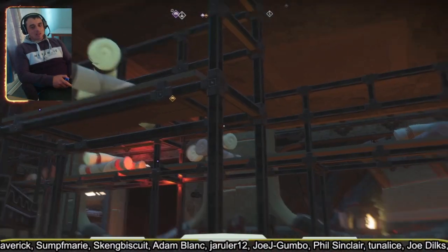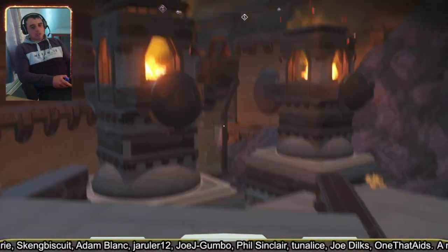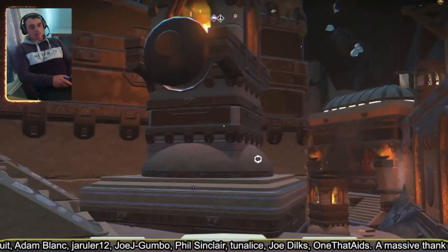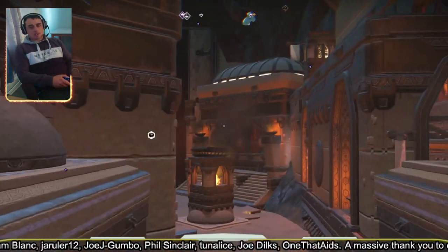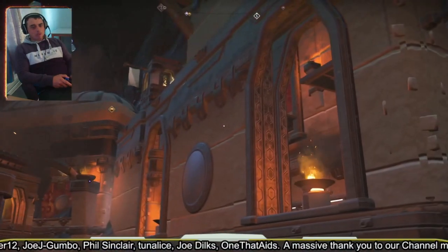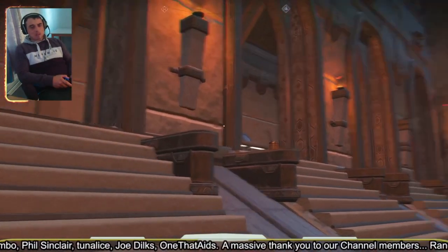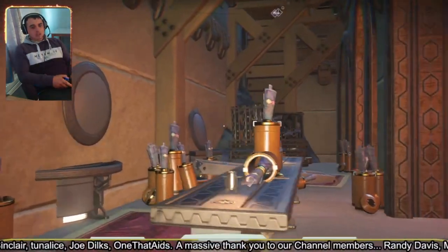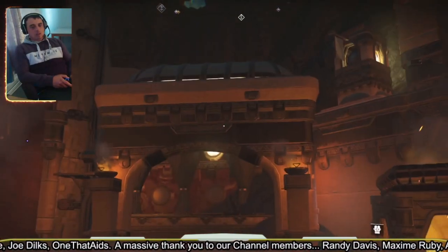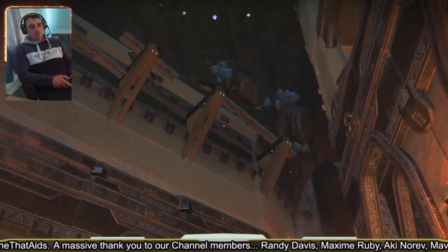Look at this. He doesn't like to do stuff symmetrically either. He does some stuff like these towers, but then he'll have different stuff on each side — that's kind of what I like to do. I like to mix it up and have different things in my base. I can't remember the last time I did a symmetrical base. I like to have different stuff everywhere.